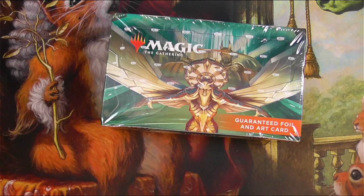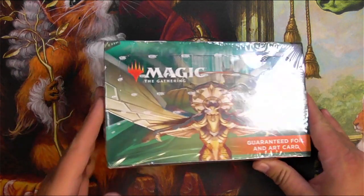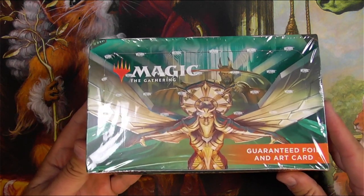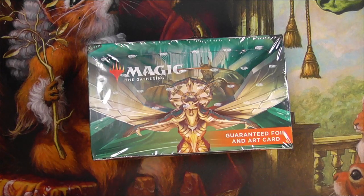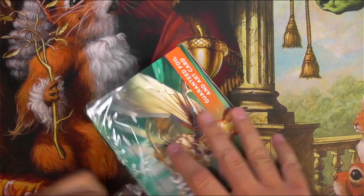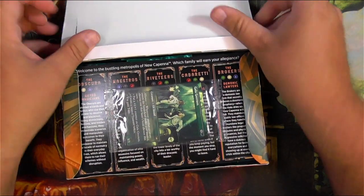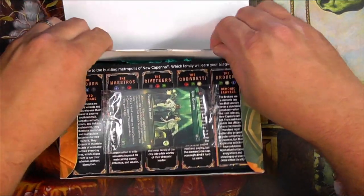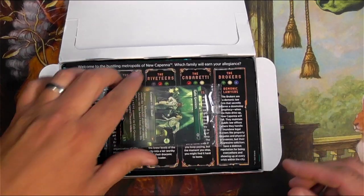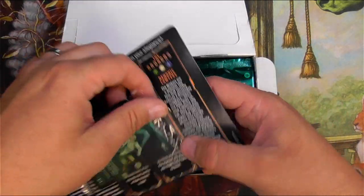Here we are, everyone - we made it to the streets of New Capenna, or as it seems to me, the streets of like future Alara, almost the way that the color cycle is here. Although they are rebranded, they do still seem to be very Bant and Esper and so on and so forth, but I love it. I love the gangster style of this - I'm kind of into it.